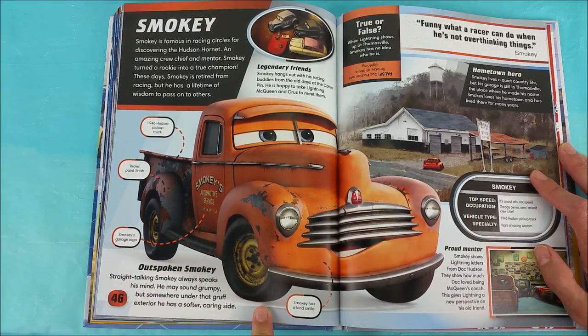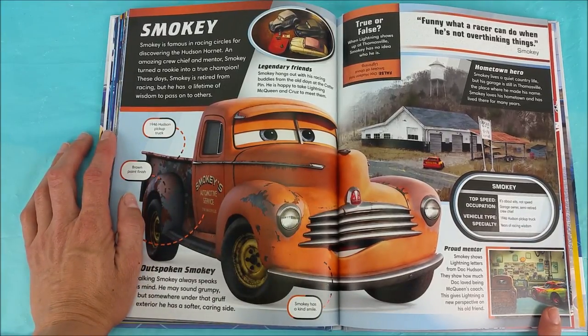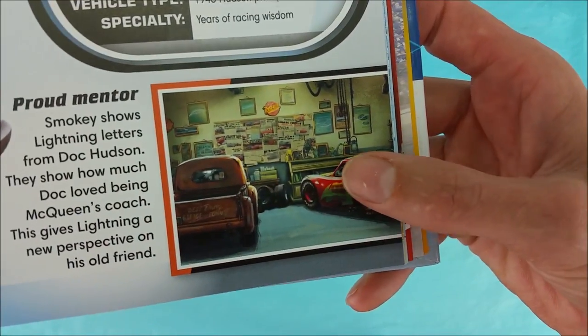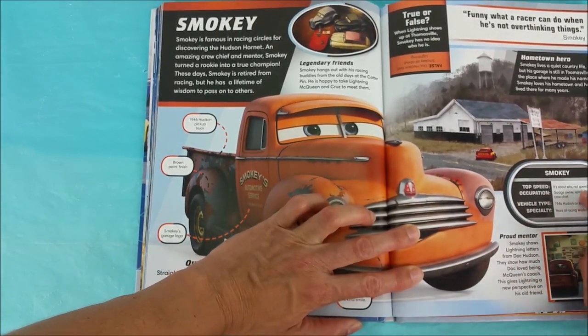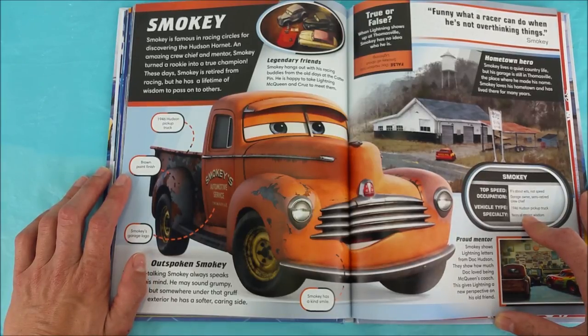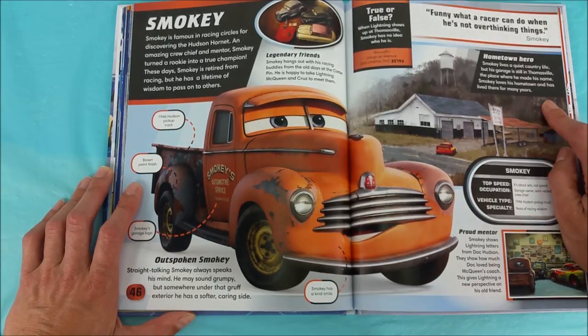Outspoken Smokey — straight-talking Smokey always speaks his mind! He may sound grumpy, but somewhere under that gruff exterior, he has a softer, caring side. Smokey has a kind smile! Proud mentor — Smokey shows Lightning letters from Doc Hudson. They show how much Doc loved being McQueen's coach! This gives Lightning a new perspective on his old friend. Top Speed: it's about wits, not speed! Occupation: garage owner, semi-retired crew chief. Vehicle type: 1946 Hudson pickup truck. Specialty: years of racing wisdom. Smokey lives a quiet country life, but his garage is still in Thomasville, the place where he made his name! Smokey loves his hometown and has lived there for many years!